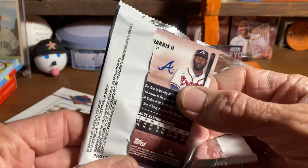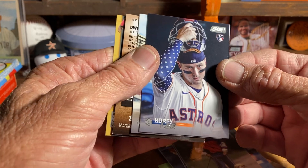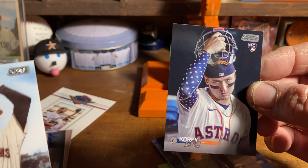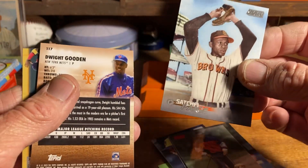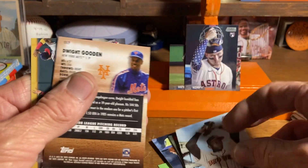Almost every card in the videos you see me open goes into my personal collection — that's what I do with them, I keep them. Oh, there's Cory Lee, Astros rookie card, though he's been traded to the White Sox. And a Satchel Paige — pretty cool.